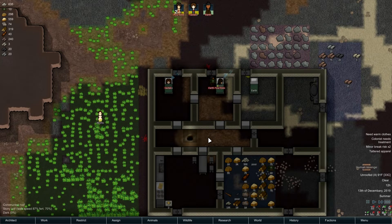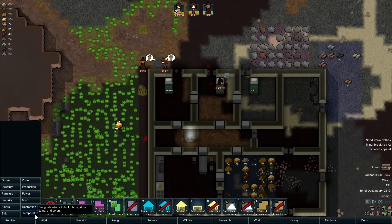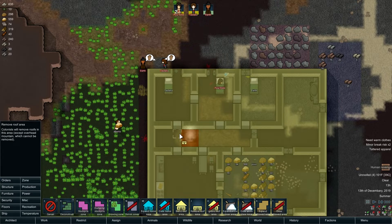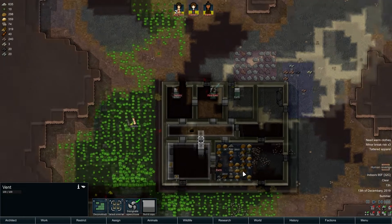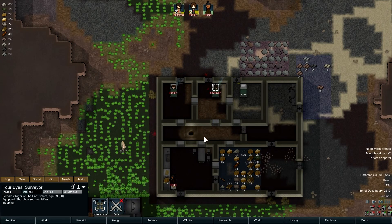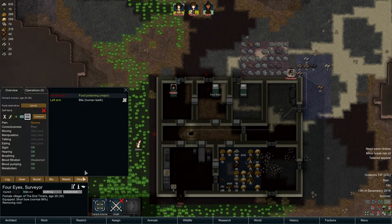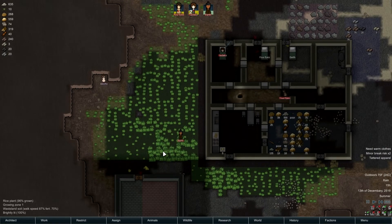We built too much roof because it's too hot in the bedrooms, so let's remove a little bit. It's too hot everywhere. Human revenge - what a bunghole. She's not moving too quick - she has food poisoning on top of it all, that's fantastic.